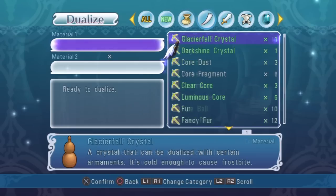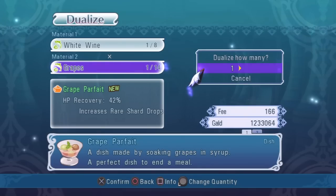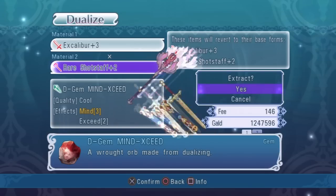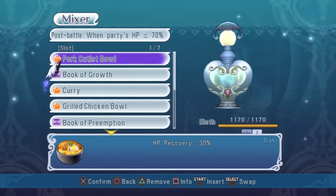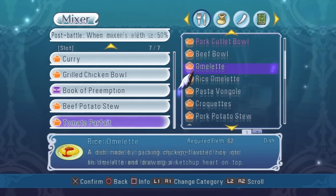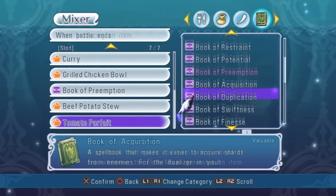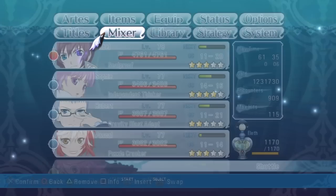There's also the dualizing system, which is basically the crafting system. You can dualize in shops and combine materials to make any type of item such as food, gels, and even weapons. You can also strengthen your weapon by putting shards in them, which boosts their overall stats and gives them the special effect of that shard. There's also the Elif mixer, which is like the cooking system but more in depth. You can set up numerous items in the Elif mixer and it will create an item if certain conditions are met, with conditions displayed atop the item along with how much Elif it costs. You can set up food items and books to help in battle, or set up gels so you don't have to buy them in shops. You can refill the mixer via shops or through items.